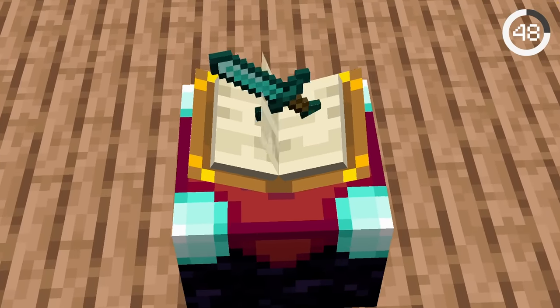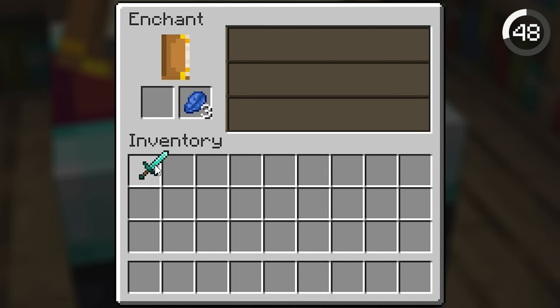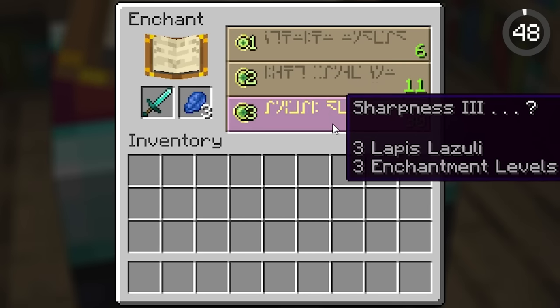If you're trying to get better enchantments and all you see is knockback, you can re-roll them by enchanting something cheap like a wooden shovel. Then try again with your sword for brand new enchantments.